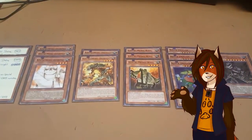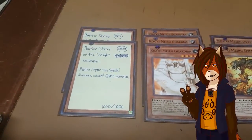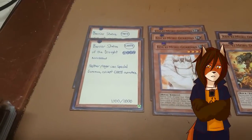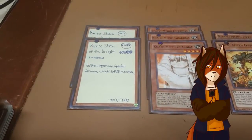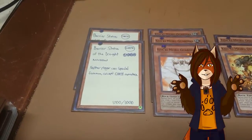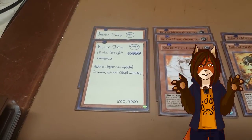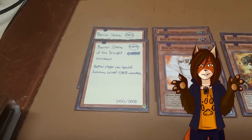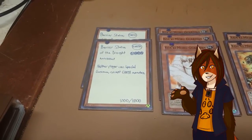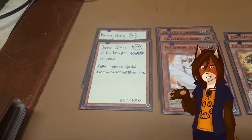Now we move into the higher level monsters, starting with the pair of Barrier Statue of the Drought — I still don't have both. I've gone back and forth between using this and Fossil Dyna Pachycephalo after the recommendation of a fan. Barrier Statue just works better, because it doesn't inhibit my ability to special summon anywhere near as much as it inhibits the opponent's. Because as long as it's on the field, neither player can special summon except Earths, and this deck is entirely Earth.